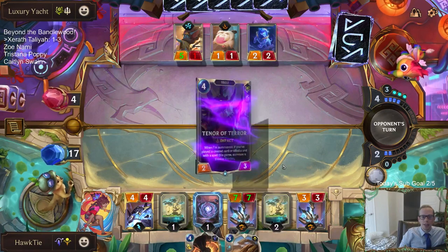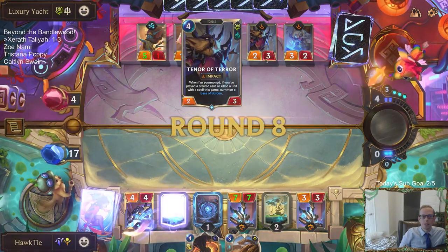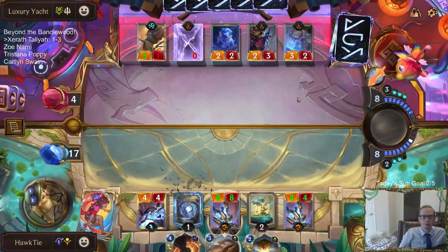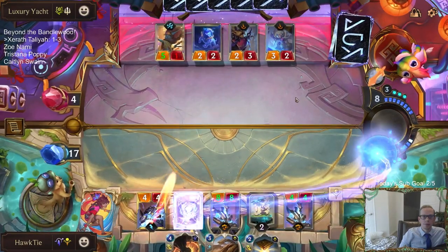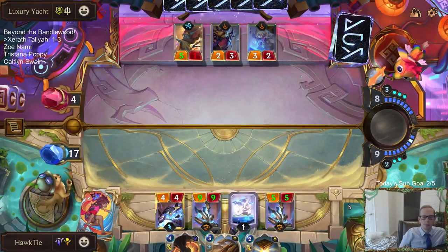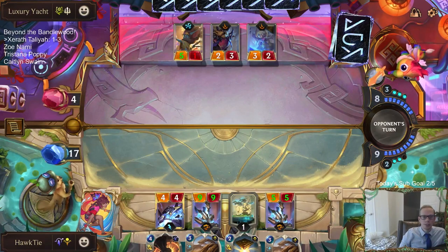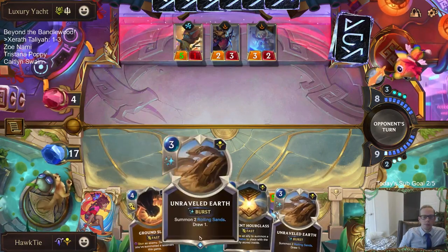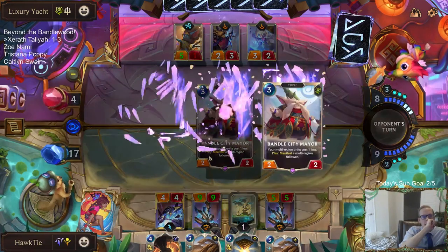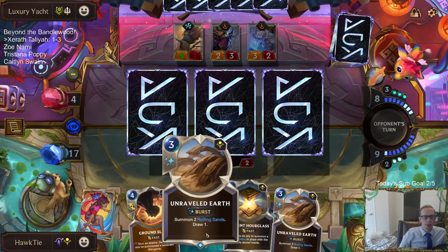I would have liked to play the Unraveled Earth but didn't really have the room. This card is awesome - Terror of the Tenor. Yes, more Unraveled Earth - get him Xerath! Why can't I have priority first? Spiriteater is super expensive, so not quite as good, but Quicksand's super good.